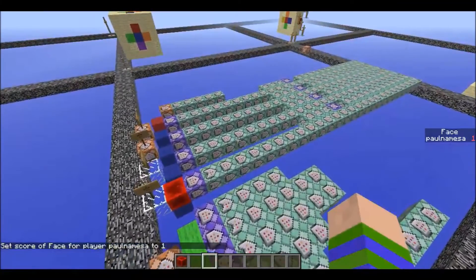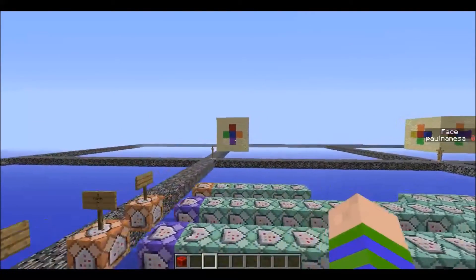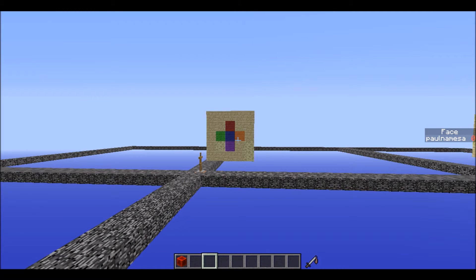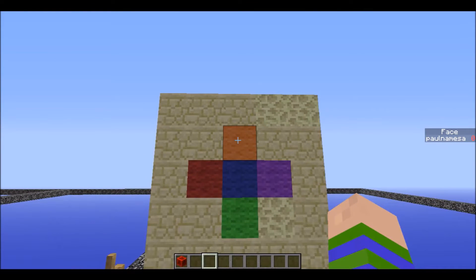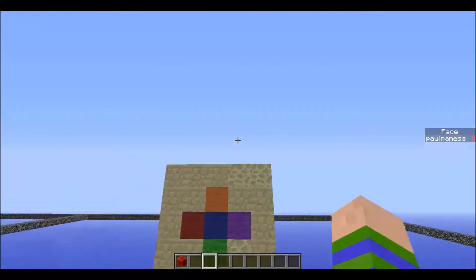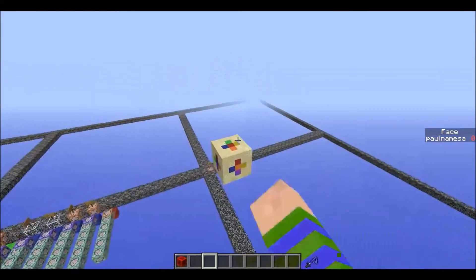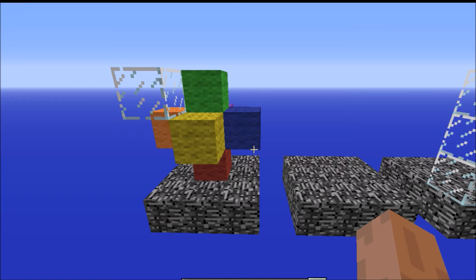It will freeze terribly and be really slow. You can see some armor stands moving — and there we go. It should have rotated this way. Now if we look at this face, red is on top, purple's on the bottom, orange is to the right, and green is to the left. You can see it's moved 90 degrees. Orange has moved to the top and red has moved to the side — so it has all rotated 90 degrees correctly.